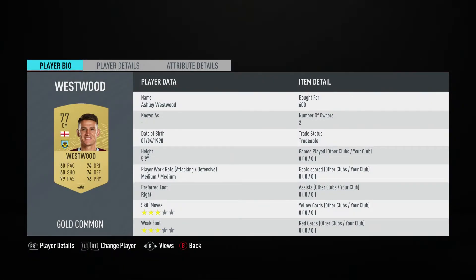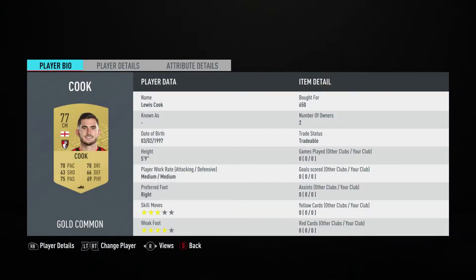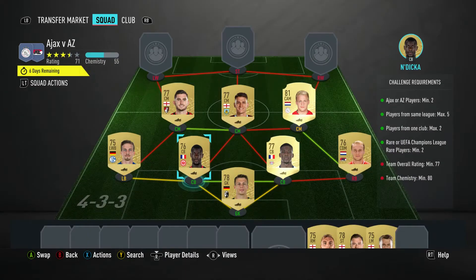The centre mid is Ashley Westwood — pulled for 600, plays for Burnley in the Premier League and is English. The centre mid on the left is Lewis Cook — pulled for 650, plays for Bournemouth in the Premier League and is English.